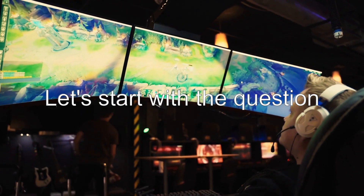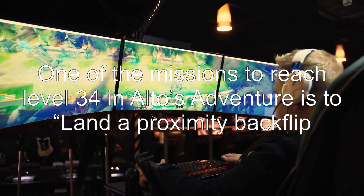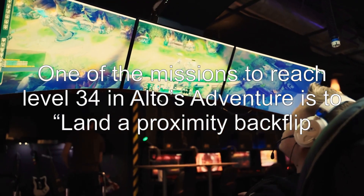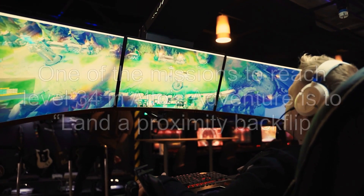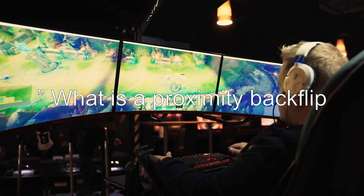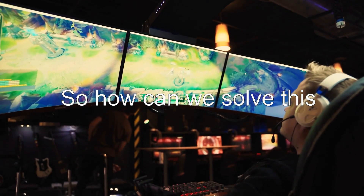Let's start with the question: what is a proximity backflip? One of the missions to reach level 34 in Alto's Adventure is to land a proximity backflip. What is a proximity backflip, and how do I land one? So how can we solve this?